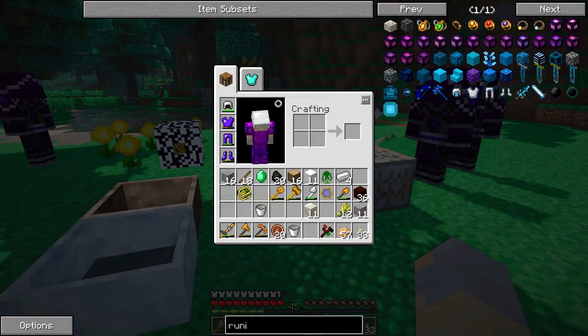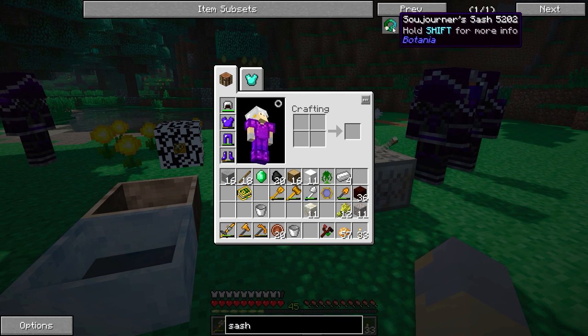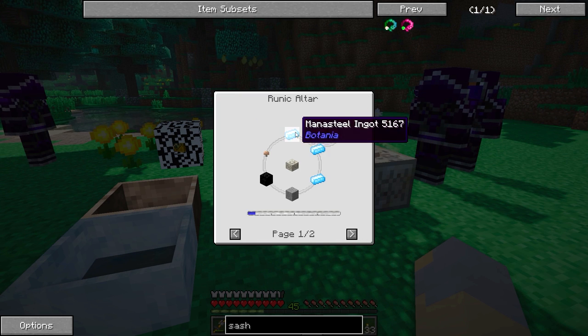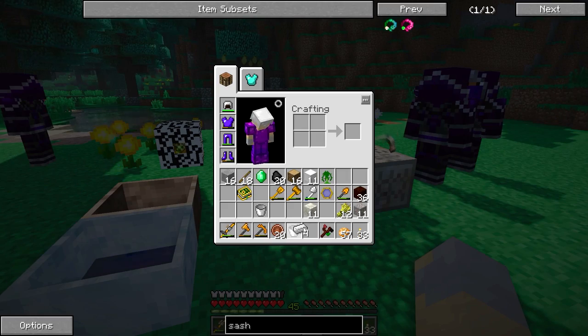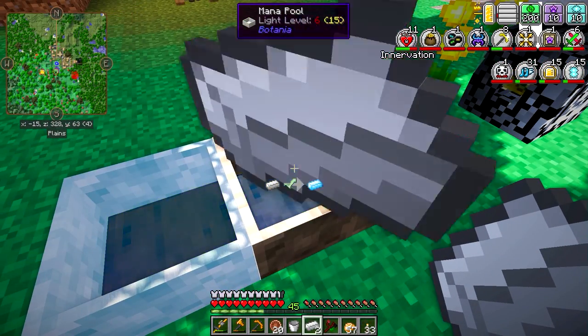What I want to make is the Sojourner's Sash — it's a really cool item that lets you do some really cool stuff. You do need a block of coal and some Mana Steel Ingots. Mana Steel Ingots are also pretty easy to get.